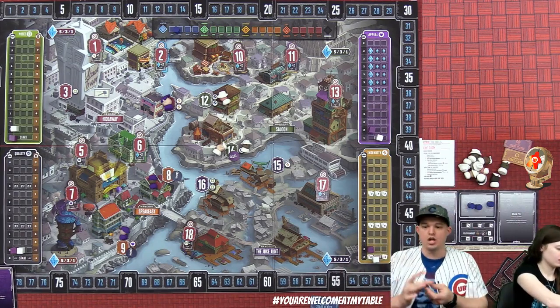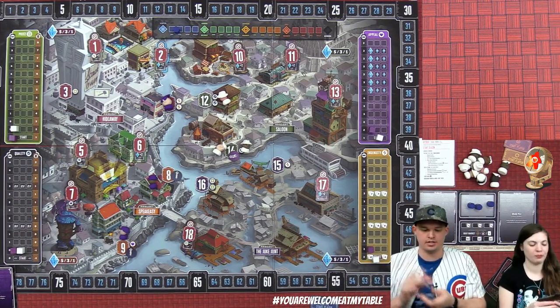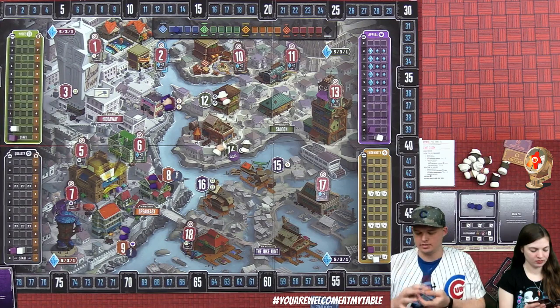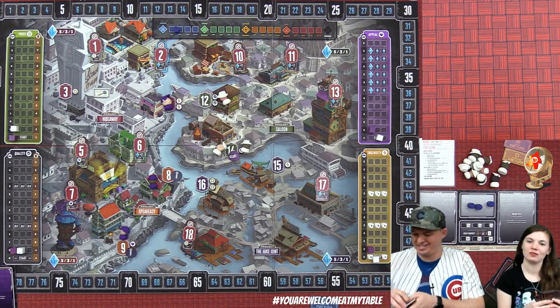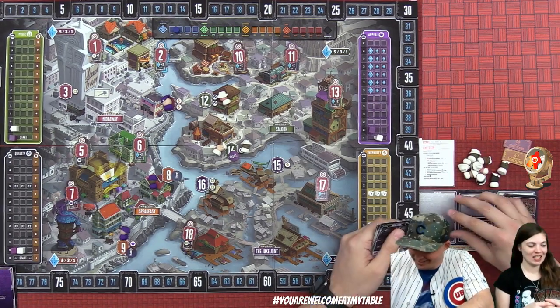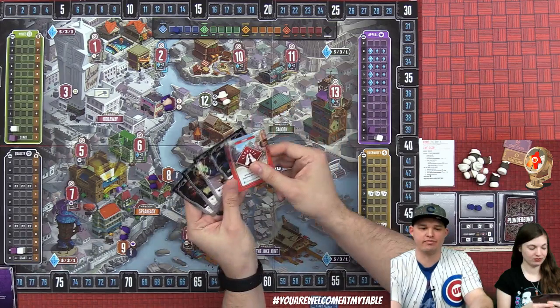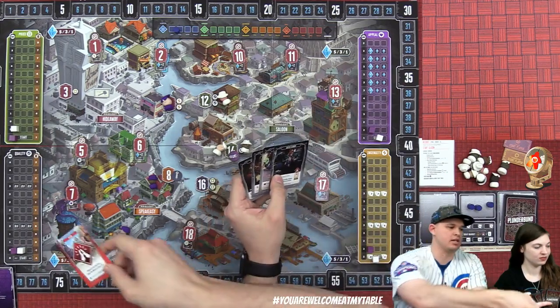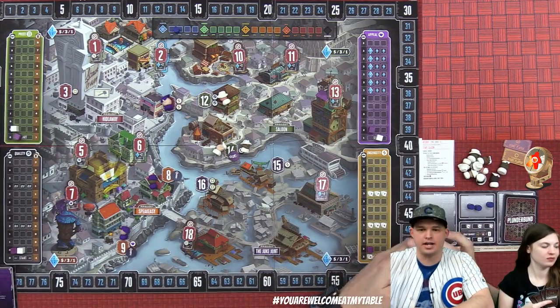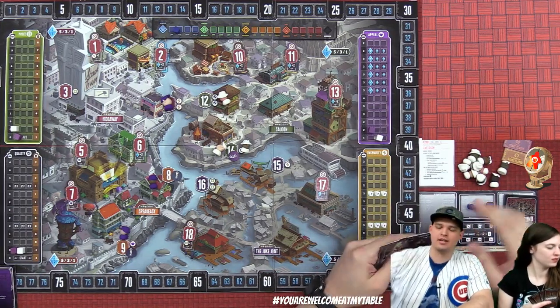Moving to February: Derek gets one good, Lizzie gets zero because she's on minus one. Derek has the starting player token. He only has three cards left in his deck and will have to shuffle his discard — meaning he may draw some favors. Sure enough, he draws one favor, which is immediately returned to the supply.